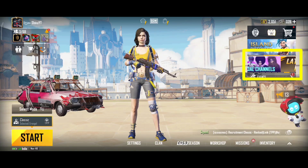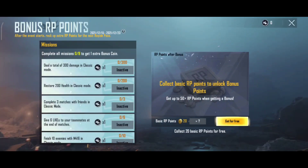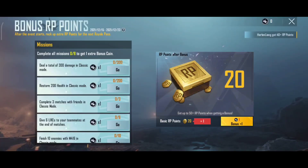In the mini events section of the event session, you can get an RP bonus. You can click open to access the event. You can get extra RP points, a free option, click OK, and get a bonus of 20 points. You can also get extra coins and machines to complete.